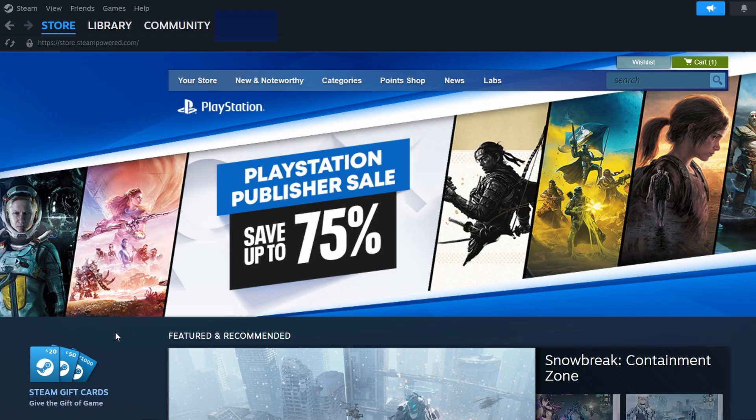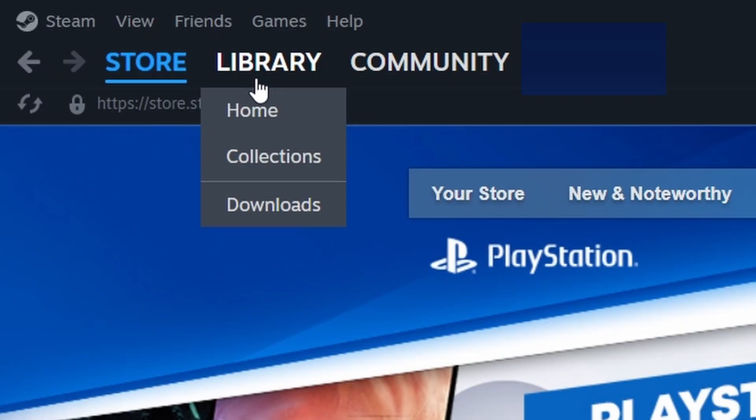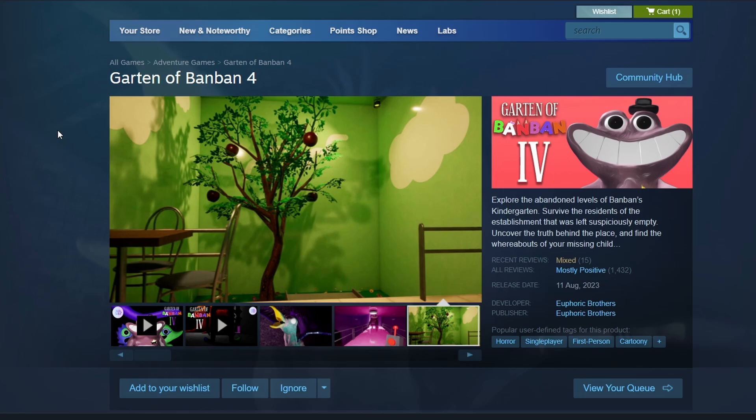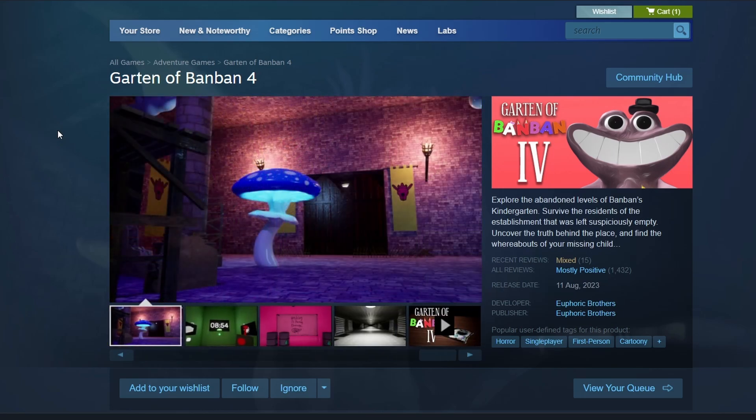After completing the purchase, navigate to the Library tab. You'll find Garten of Banban 4 in your games list. Click on it, then press the Install button. A window will ask where you'd like to install the game. Pick your preferred location and click Next.